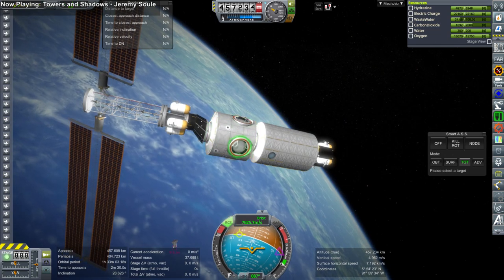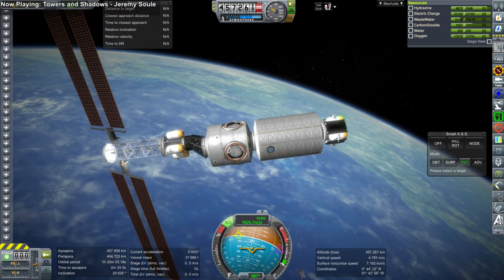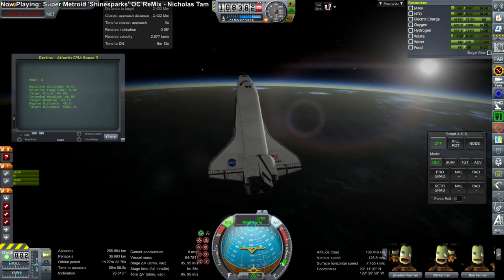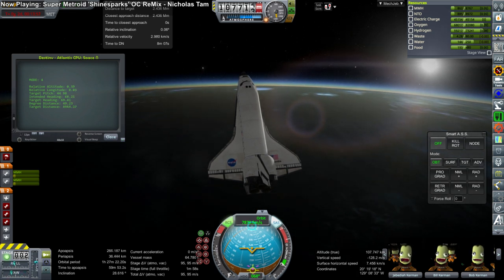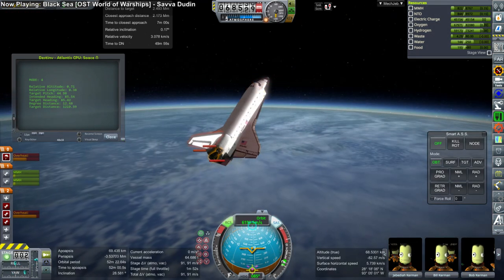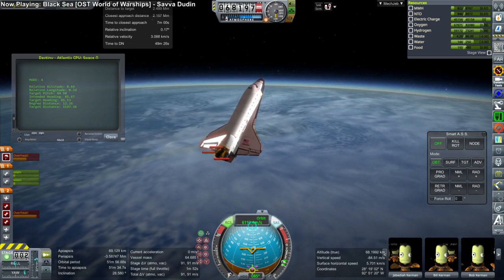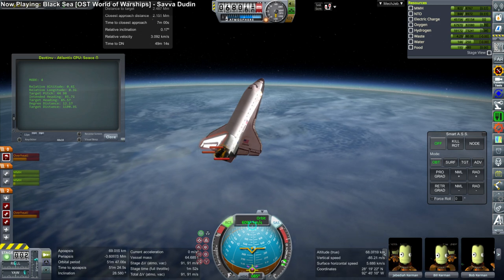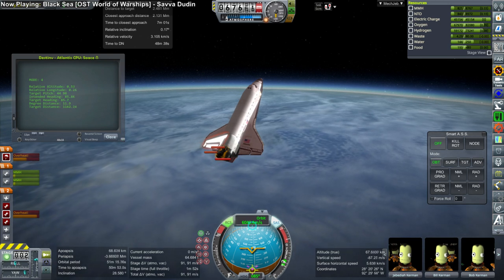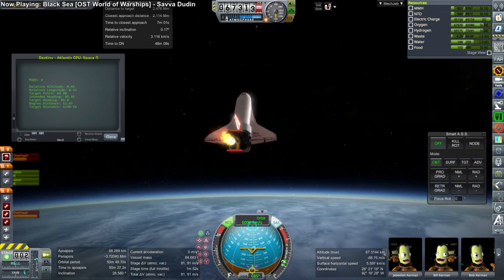For the ion propulsion system I've configured parts from Lackluster Labs to be realistic ion propulsion systems. Each unit will consume 125 kilowatts. Each ISS solar array we've got produces 80 kilowatts. So: 125 kilowatts produces 58 newtons of thrust and weighs about two tons. The ion propulsion system is 58 newtons, weighs two tons, and consumes 125 kilowatts.